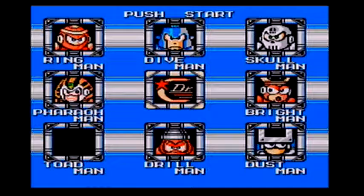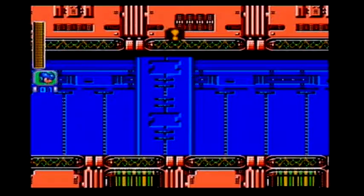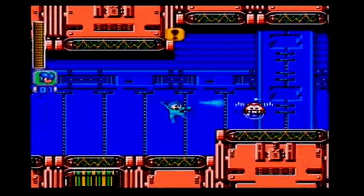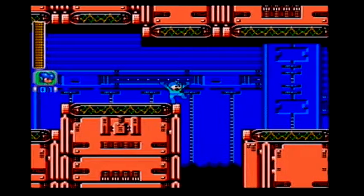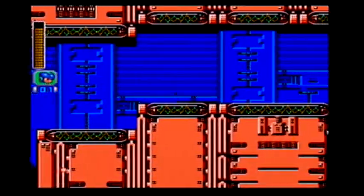With Toad Man down, we're now going to go after Bright Man, because yes, he is indeed weak against Toad Man's power. His level is a real pain and he actually kind of hurts when he hits you. Fireworks! If you kill these guys, the lights go out — so use caution.